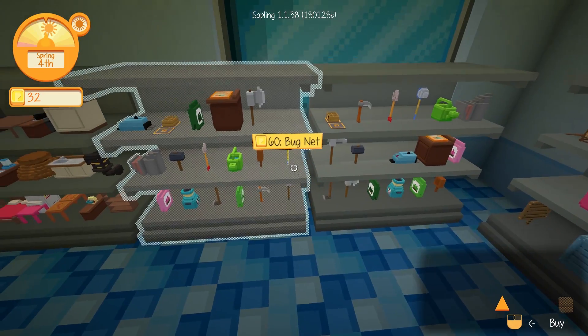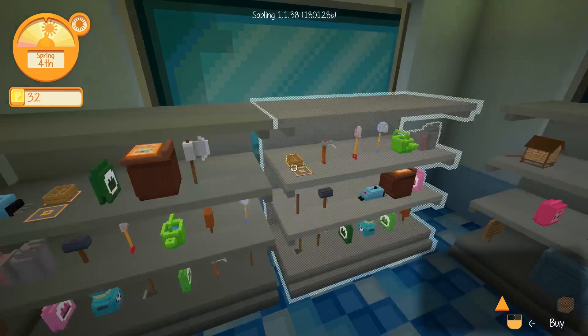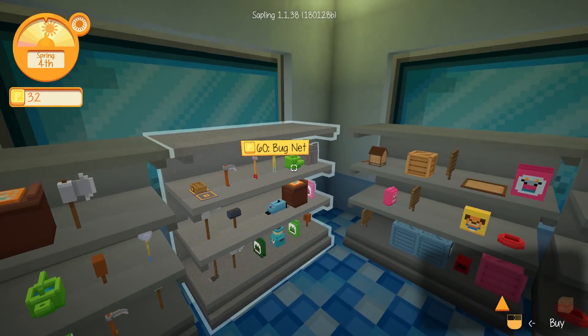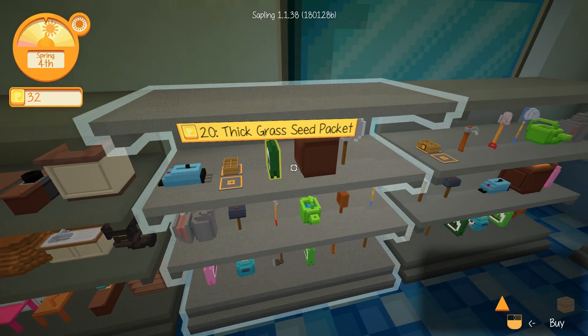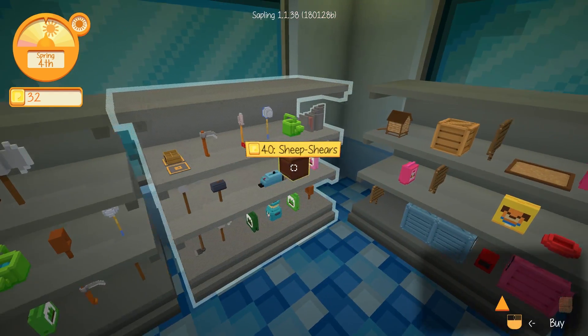A bug net! It's only 60 petals too, but oh my gosh, we don't actually have enough. That is very, very upsetting. At least we know where it is though — 60 petals and then we should be able to buy it. There's a shipping station too. That's interesting. A shipping catalog.